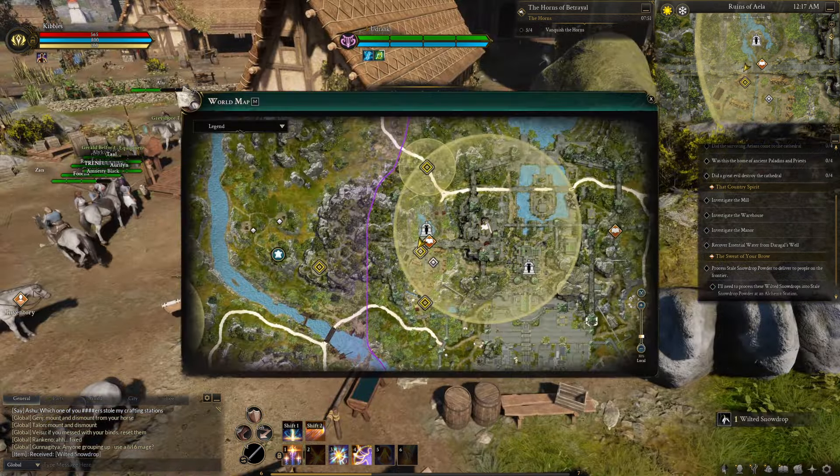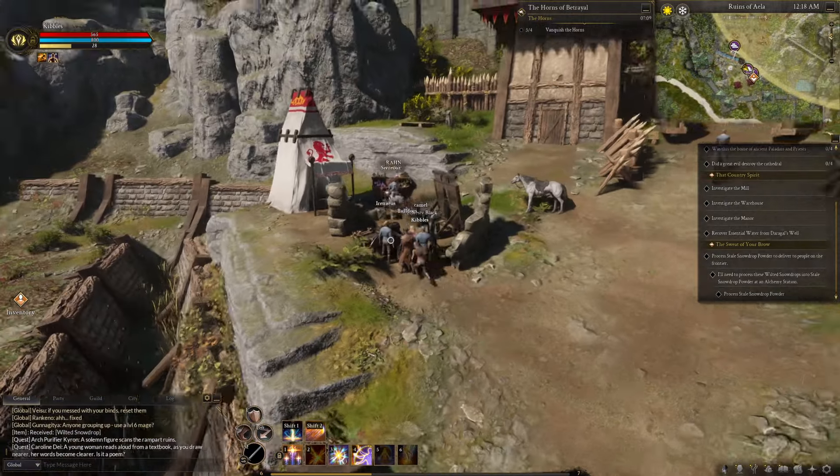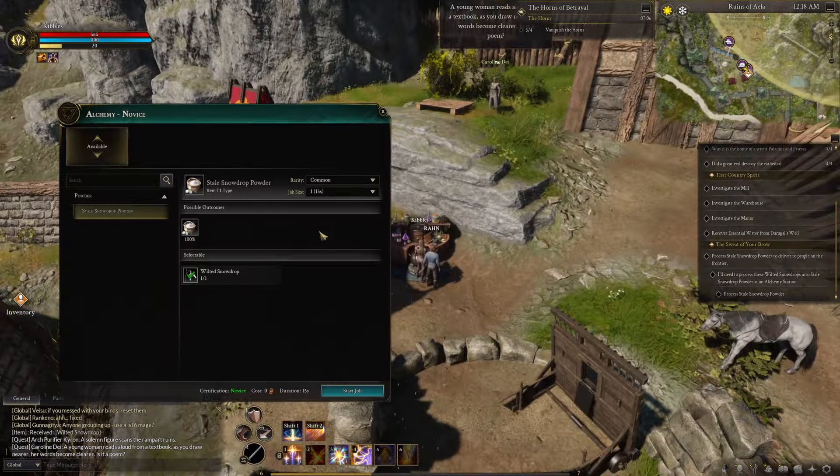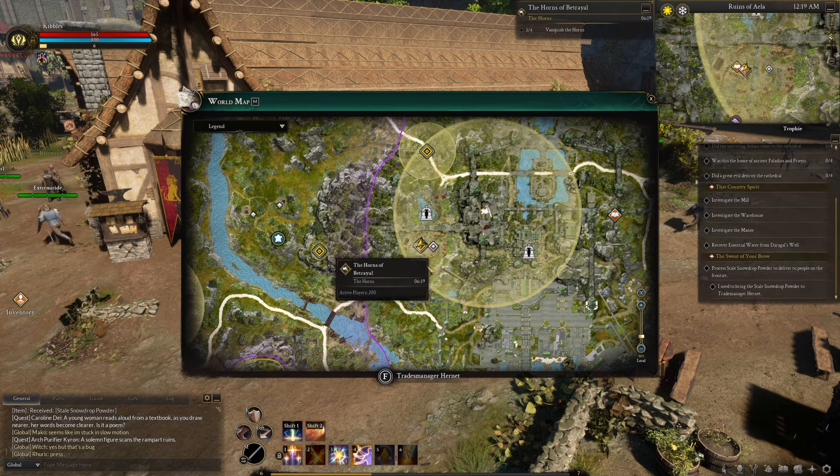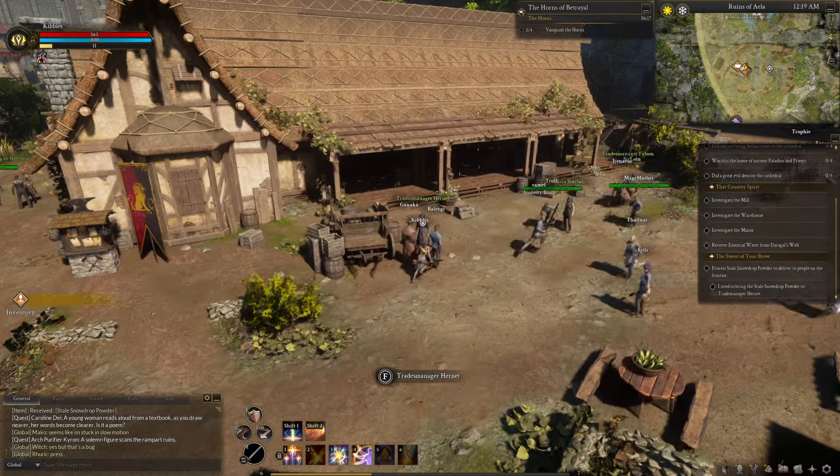After that, you'll head back south to all these stations. Just past the woodcutting one, there's an alchemy station back here. You'll start another 15-second job for the ingredient for this thing. After you claim the item it makes, you go back to this guy again.